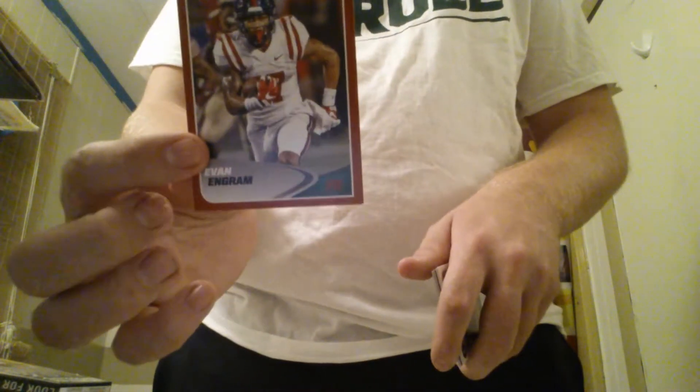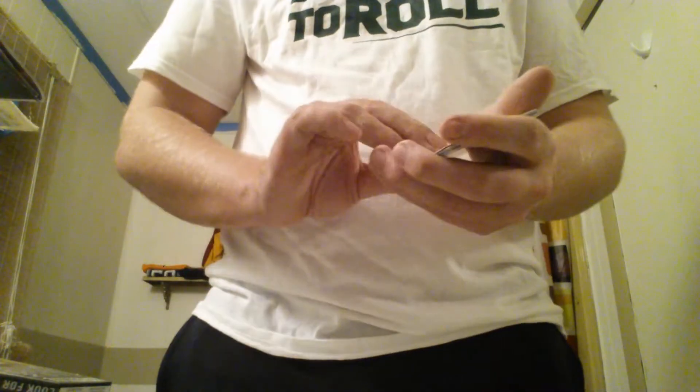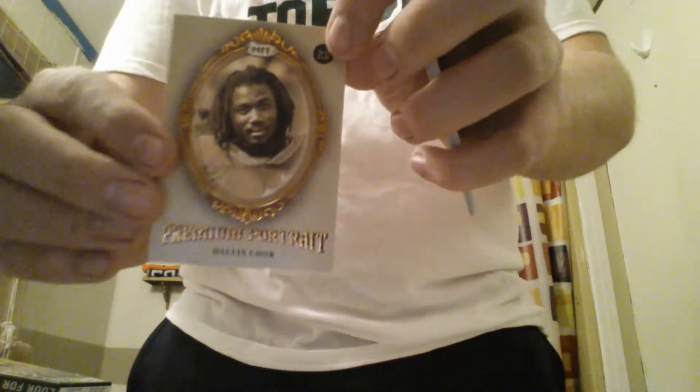An Evan Ingram, a Jeremy McNichols. Oh, this one's really cool — I like these. Not numbered, but still really cool. And he's one of my favorite players from my favorite team, FSU — it's a Premium Portrait of Dalvin Cook. Really like that one. And a Ryan Ramczyk Premium Portrait — that's cool. I'll save those for last.